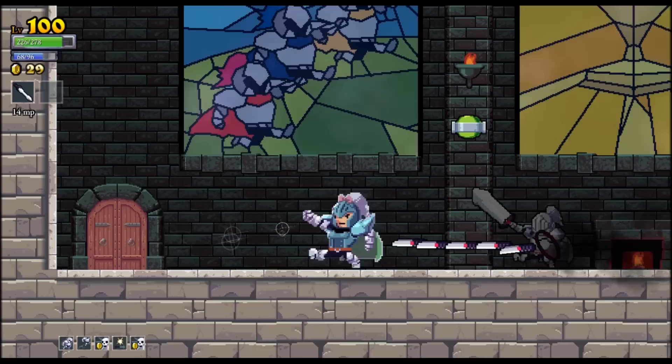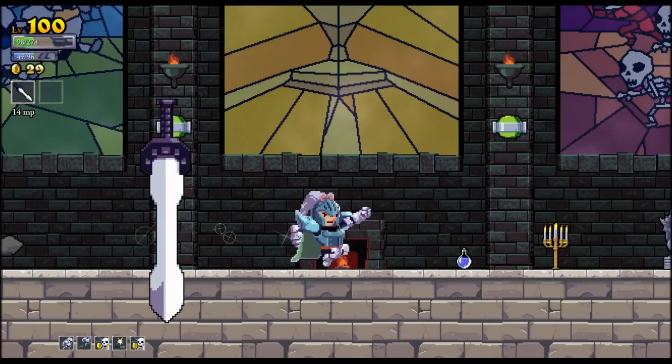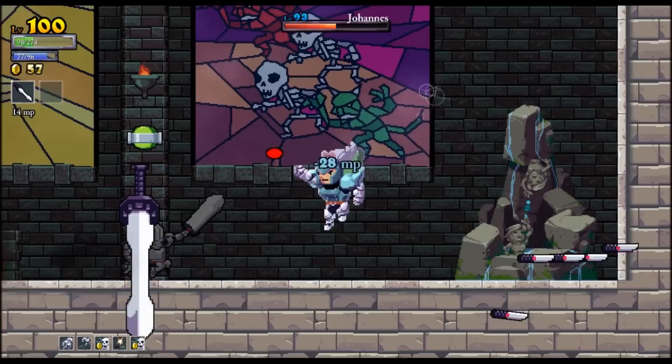Remember that you both have the same size sword. When you swing at him, he can swing straight back into your face, so this really helps if you're gigantic and you can outrange him with your sword. But regardless, you should swing, run, then swing, then run. Using blade ball is also a mighty efficient way of making him run his face into a giant sharp blade, and you can laugh at him on the other side all day long.